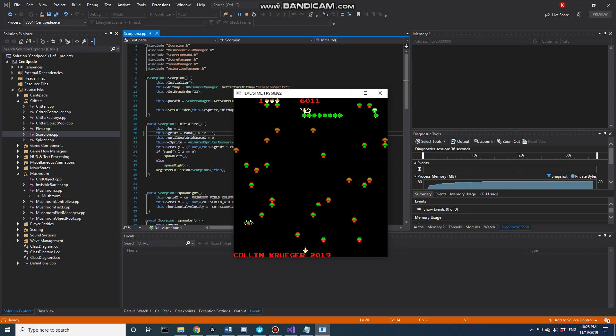Currently the player is able to move left, right, up, and down. The player can only go up to a certain bounding box and can only come to this line right here, which is basically the bottom of the screen. Additionally, our blaster fires one bullet at a time.